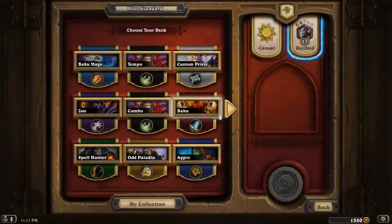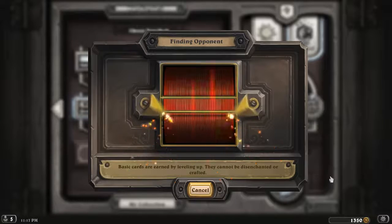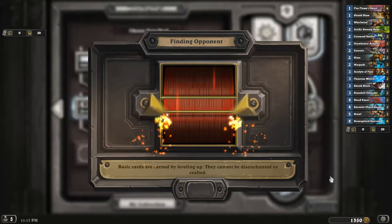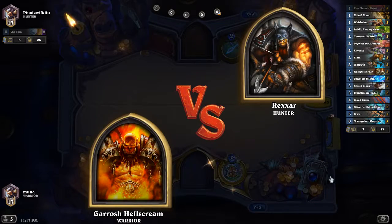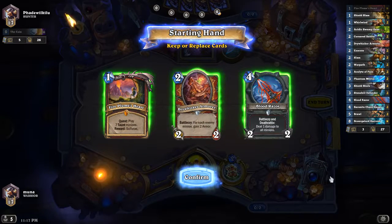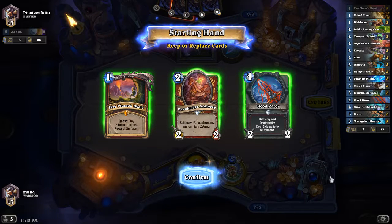That's about it for talking about the deck — let's actually try a game. Our win conditions are to complete the quest and then repeatedly use our hero power to deal eight damage to the enemy. Pretty straightforward: survive until then, then do that. The tricky part is deciding how aggressive we want to be completing the quest, because sometimes you try to complete it quickly if it's going to be a short game or they're playing a midrange deck, and other times you have more time. A lot of that is about reading the matchup.